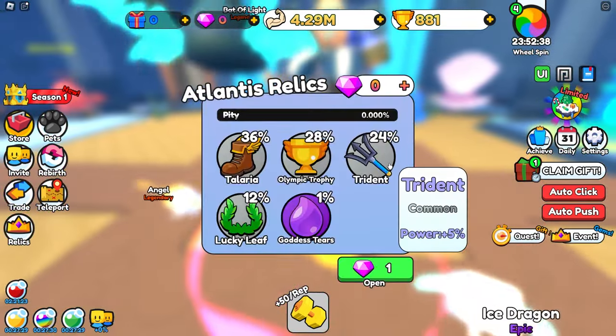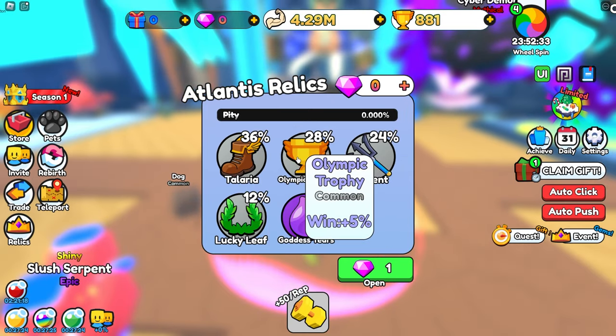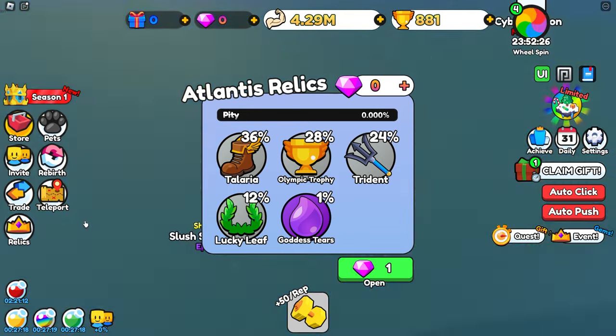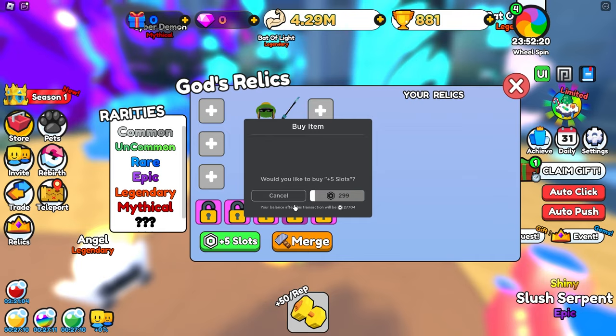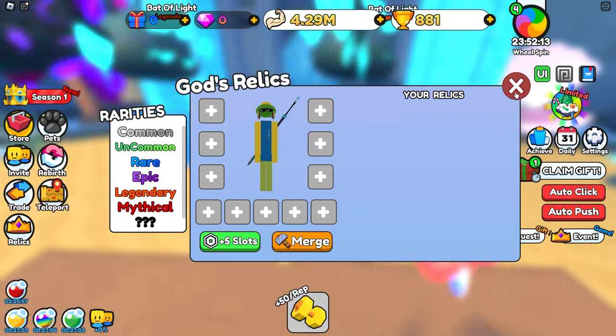It looks like we can also collect gems to spend on Atlantic Relics right here. We can use these to get a speed boost, wind boost, and also an egg open boost. That is pretty cool. I saw this right here — it looks like you can equip up to 6 relics at once. And then you can buy more slots for Robux. Plus 5 slots — that will help us a ton.